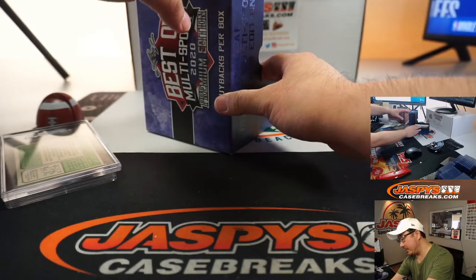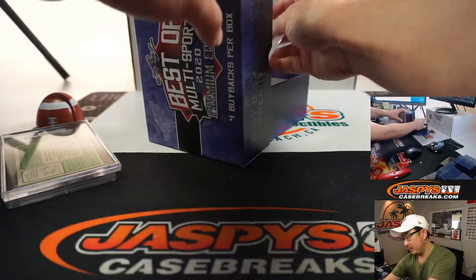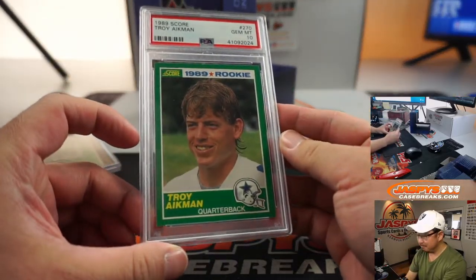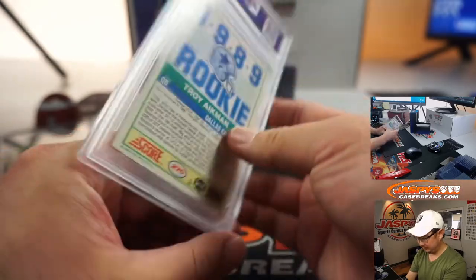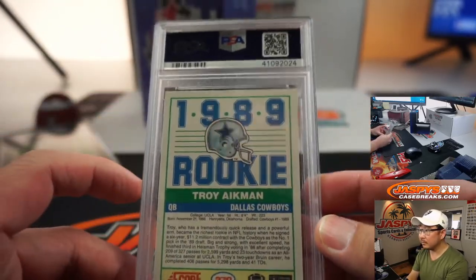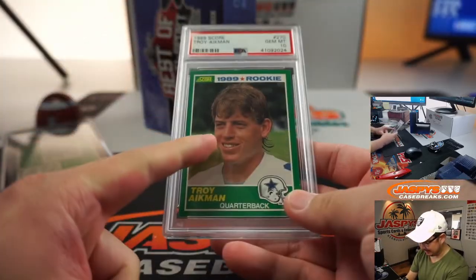Next one, we have 1989 Score Football — Troy Aikman. PSA 10, Gem Mint 10 Troy Aikman. These are excellent grades here. Look how young he looks there.